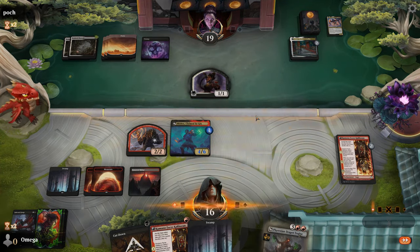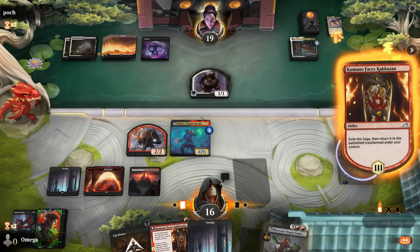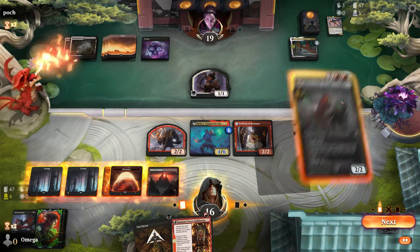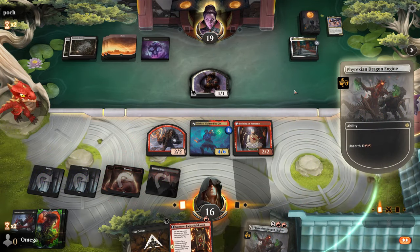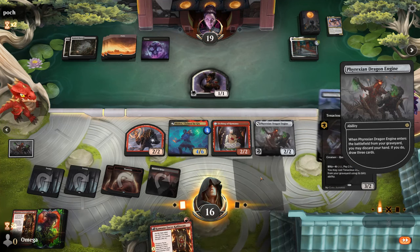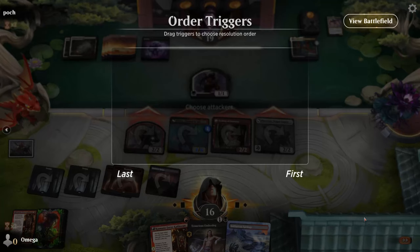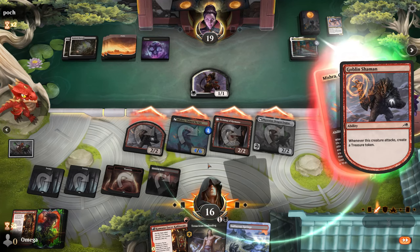Oh my god, are we melding? Are we melding?! Please, gods of magic, give me this one chance to meld! We need to do it before he scoops — Smash treasure token, sure. Mishra, the ultimate bro! Not sure if Urza isn't a bigger bro, but I always liked Mishra.